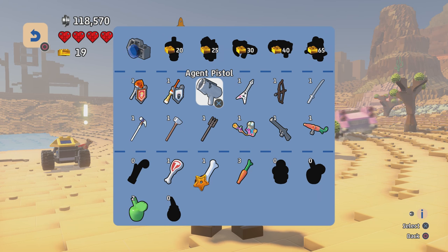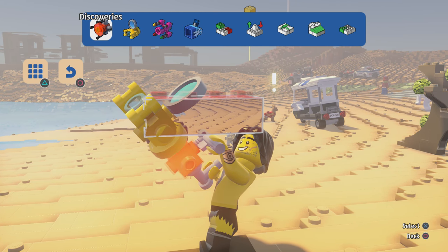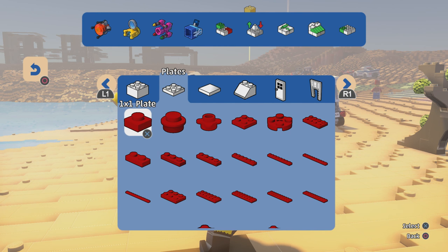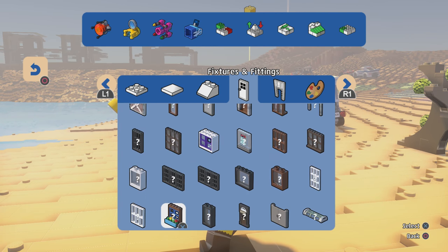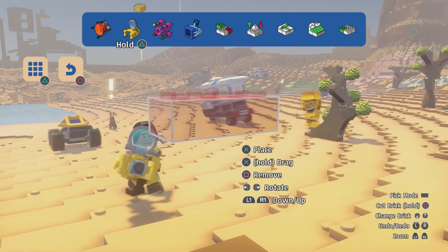And then the Bricks and Fixtures codes — did they work on console? Because on my older videos I'd get comments saying these two codes didn't work. I didn't know why they wouldn't have worked — they worked for me on PC. But it looks like it's worked fine: we've unlocked all the fixtures and every single brick, which is very very useful.